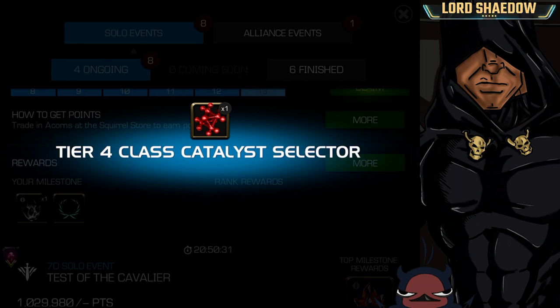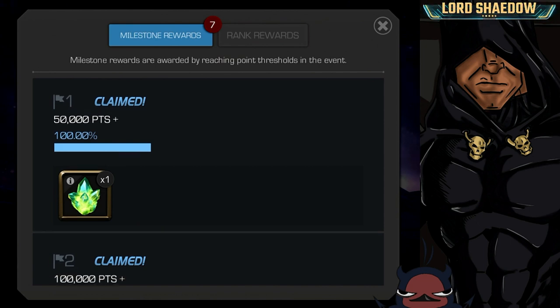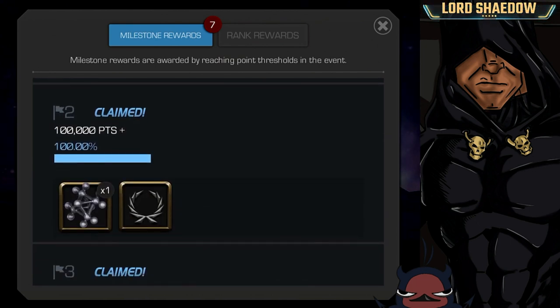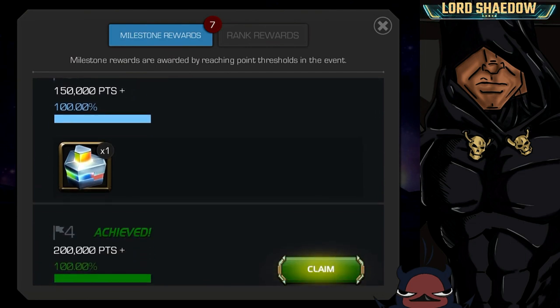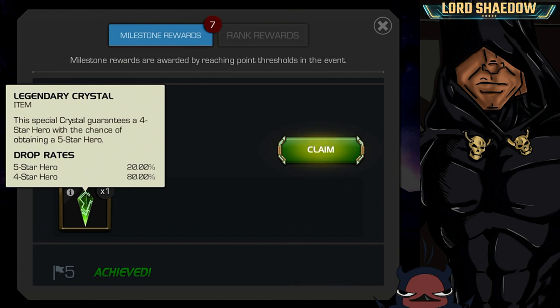I've got two skill champions I'd love to rank up — Squirrel Girl that I just got in the arena, and Elsa Bloodstone, because she's just a lot of fun, just like Squirrel Girl. So let's get that skill catalyst.